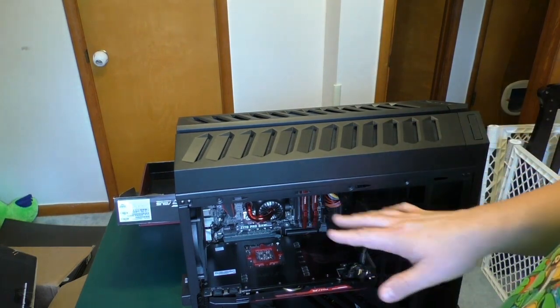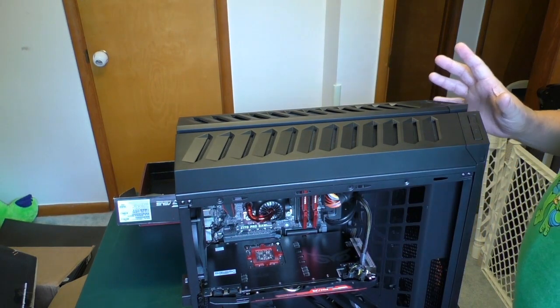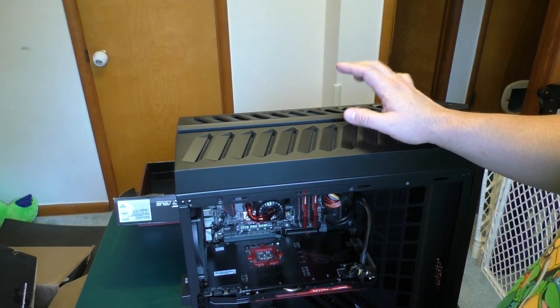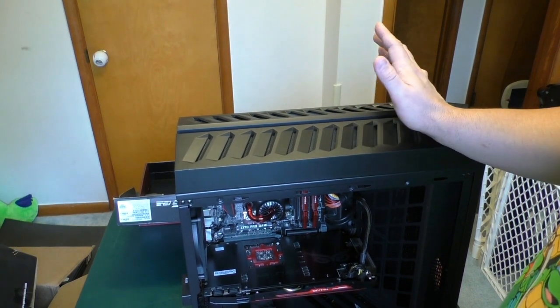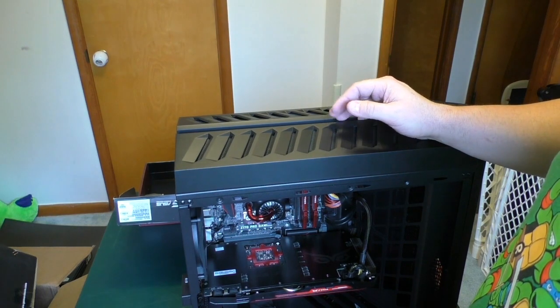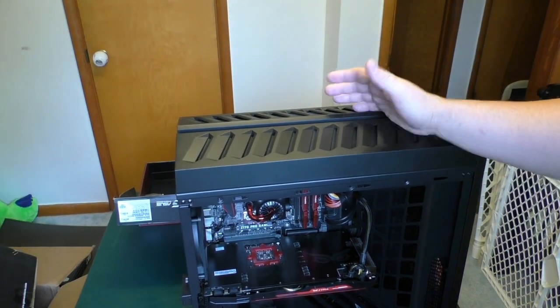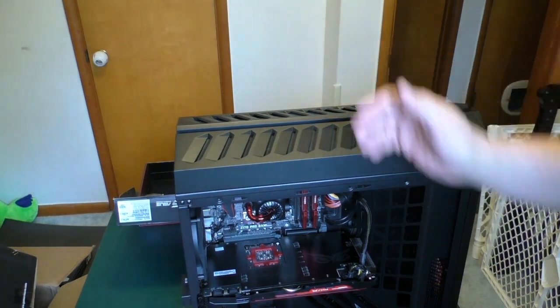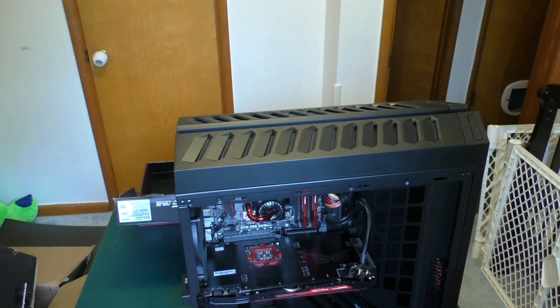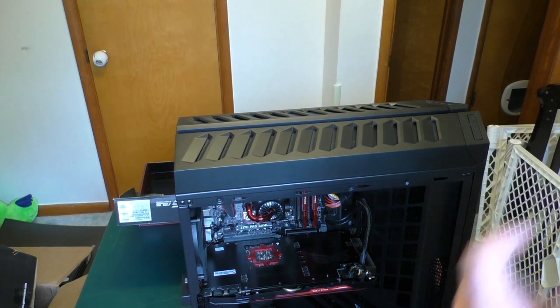I've seen some mods done to these — a lot of people have done interior lighting stuff, which is cool. The only thing that makes me sad about this case is that there's no place for an optical drive. I know maybe it's the cool new thing to not have optical drives, but if I want to watch a Blu-ray or burn a music CD for my car, I can't do that. I'd have to buy a separate drive and it's going to always be falling off the top or sitting on a shelf somewhere. They should have just made a spot where you stick a disc in. But for the price, I'm not going to complain too hard.